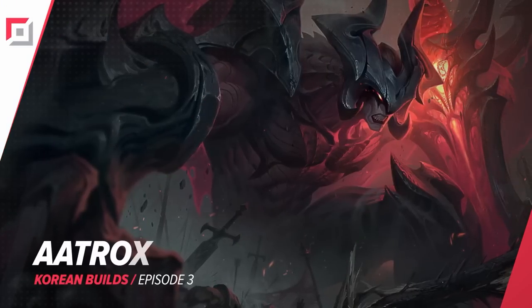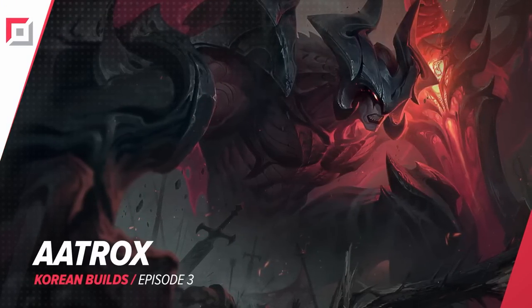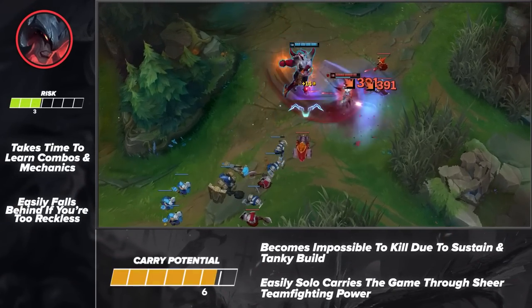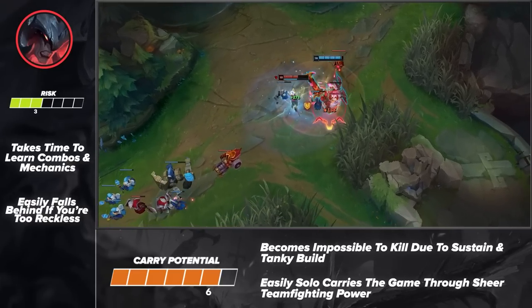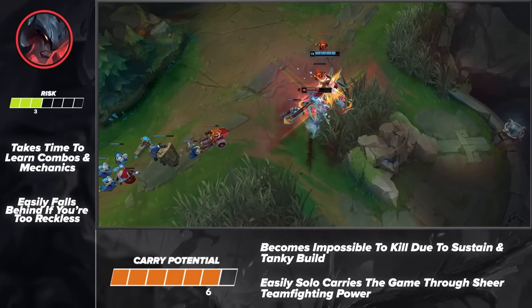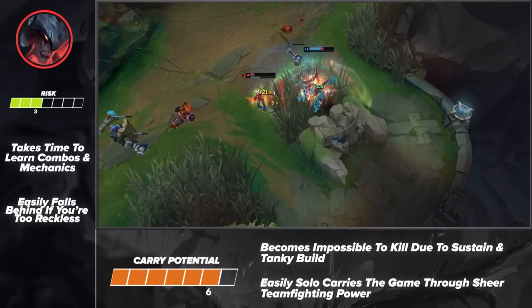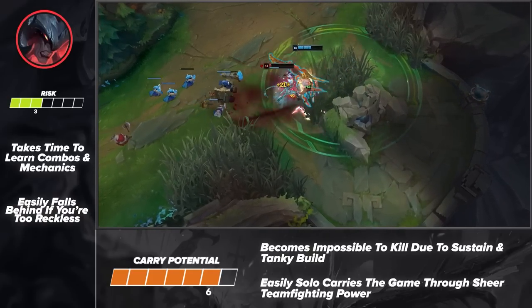Moving on to our next pick, we've got Aatrox Top. This lifesteal Darken held his spot at the top for quite some time as one of the most blindable top laners in the game. He offers a powerful laning phase, one-sided trading patterns, cool mechanics, and some of the most difficult to deal with lifesteal in the game. Trust us, there's a reason he was such a sought-after pick in competitive League of Legends.